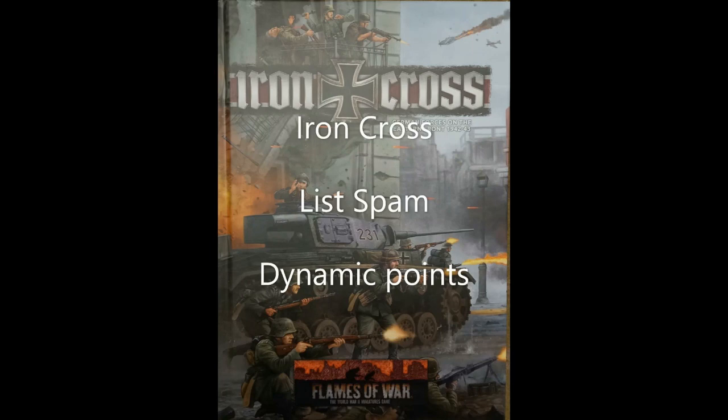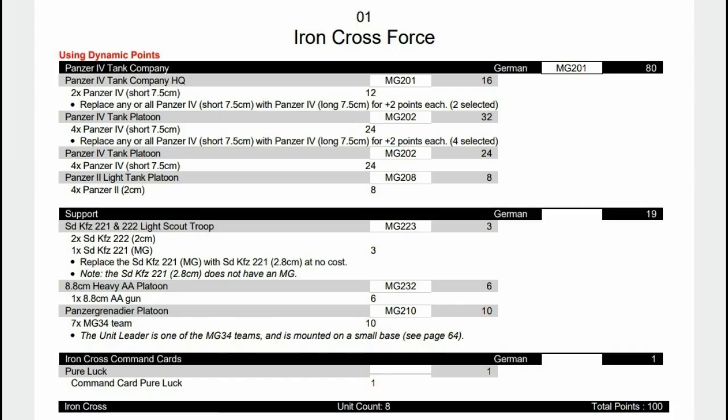We'll be going up to the Panzer IV company first. As with Africa Corps, the Panzer IV's got a nice little points reduction, enabling us to actually use this formation a little bit better. We have the HQ with two Panzer IVs upgraded to long barrels, then another unit upgraded to long. We have a unit with no upgrades so they can fire as artillery, and we also have four Panzer IIs. We'll probably have the Panzer IIs and the Panzer IVs with the longs at 40 points reserve, because we lose our spearhead unit. We also have light scouts, a heavy AA platoon for some long-range anti-tank, and a Panzer Grenadier platoon.